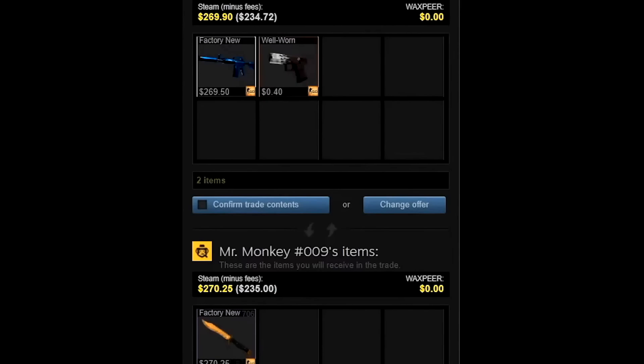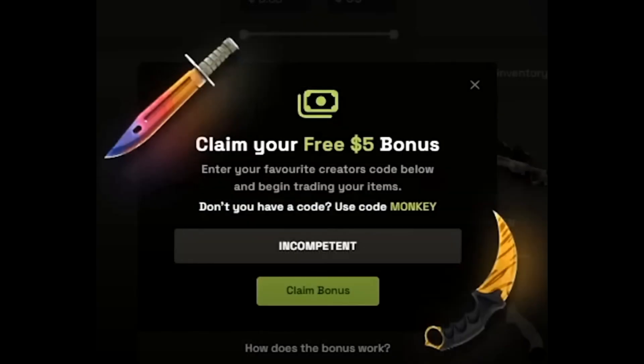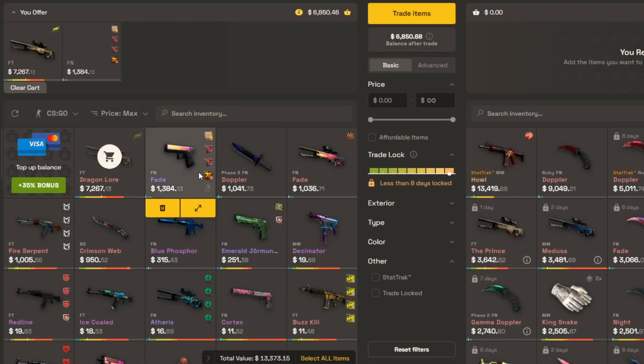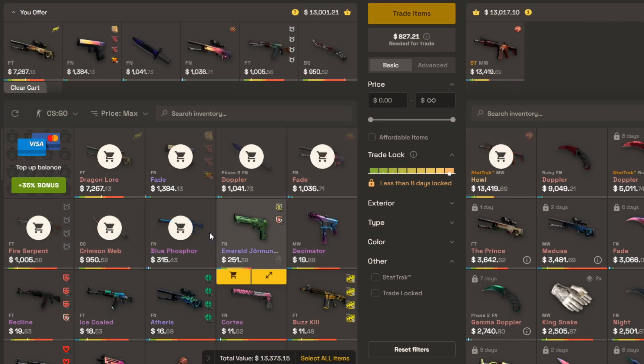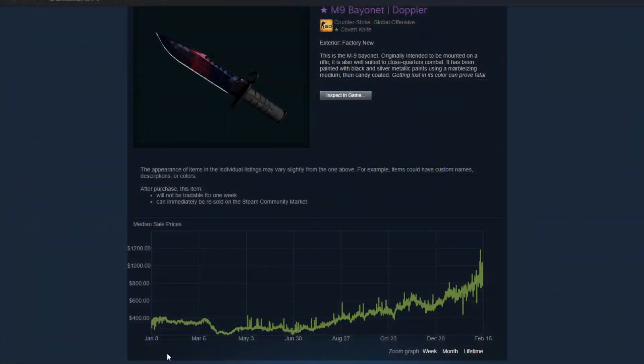Finally, this trade is an actual trade I did on skinsmonkey.com, who have sponsored this video. Although you can see it's not necessarily for profit here, you can sign up with the link at the top of the description for a free $5 bonus so it would actually be profitable. And of course, this isn't going to be every trade on the site, but with skins with volatile prices you can absolutely find some gems like this, or just trade for good investing skins that do well over time. Link at the top of the description — that wraps it up for this one. Peace.